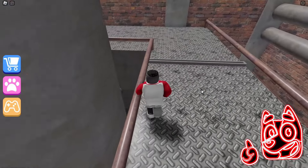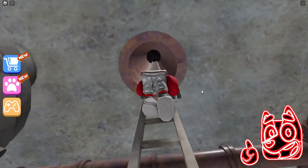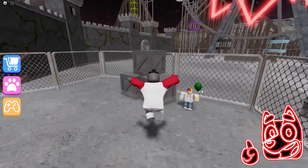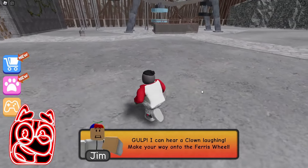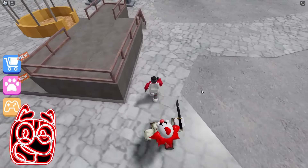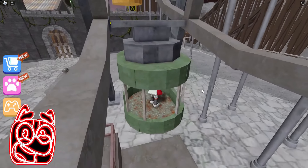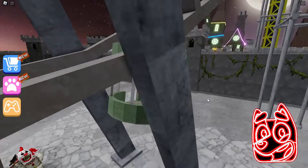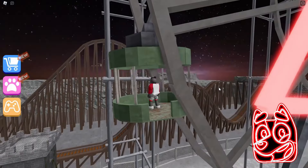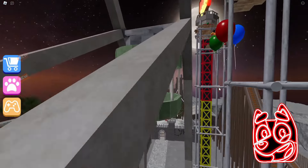Now we have arrived at the next location — this is the room with circular saws. It is not so difficult to pass by them because you can go past them from the side instead of waiting for them to disappear each time. We finally got to the Ferris wheel and now this scary clown with a knife has appeared here again. It is not that difficult to run around this clown — we just had to run around him and climb onto this platform in order to jump from it into the Ferris wheel carriage. Running away from this clown turned out to be quite an easy challenge.